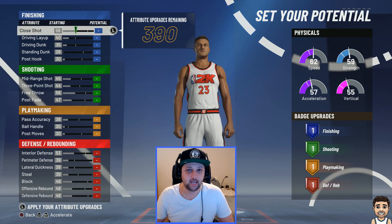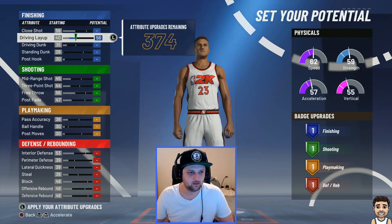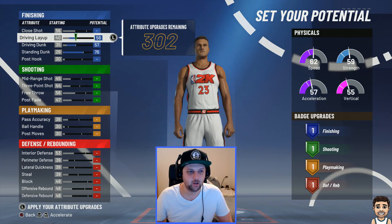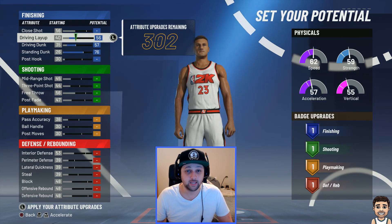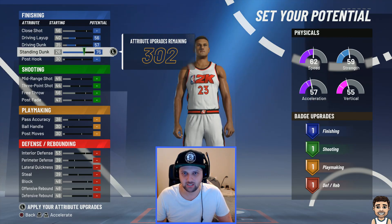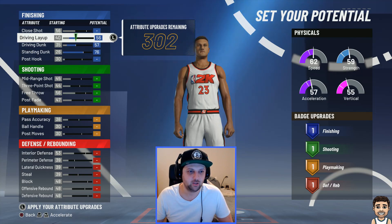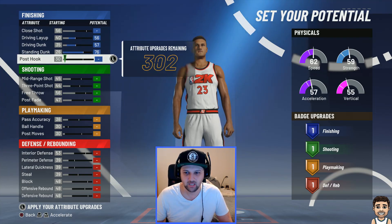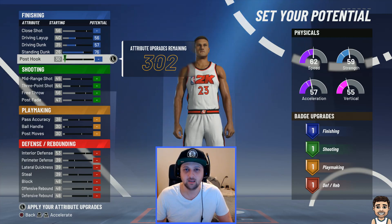Let me quickly lay it out for you guys and then I'll explain. Maximum driving layup, driving dunk, and standing dunk — those are the three main categories in finishing. Yes, you only get the one badge, but we do have the main statistics. A lot of people think that badges are the only important thing, but having the right stats is important. We don't need shot close, we don't need post hook — so why not put those points somewhere we can utilize them in another category?